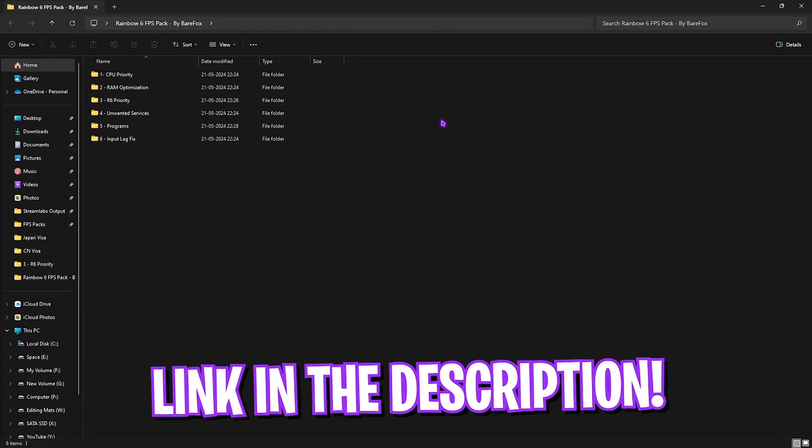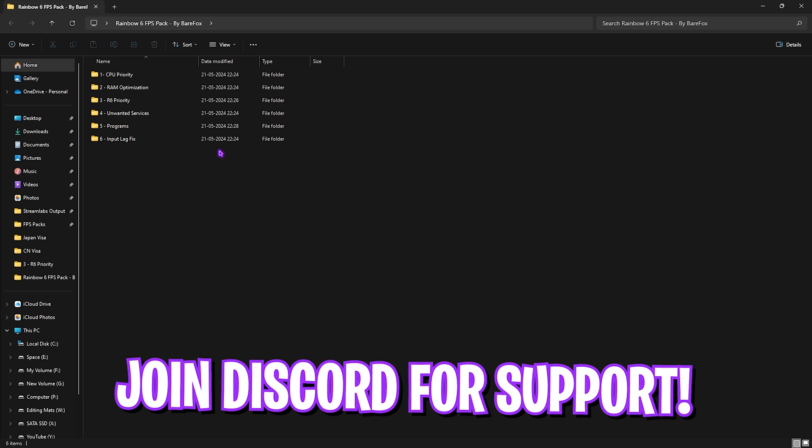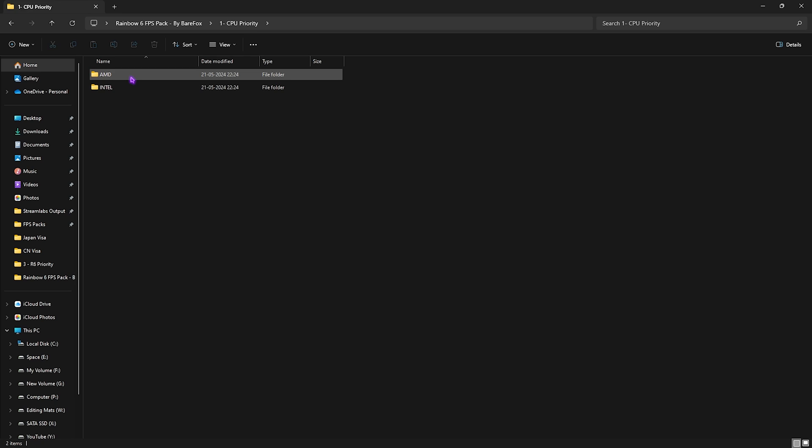The next step is the Rainbow Six FPS Pack — a link will be in the description, or join my Discord for a detailed download tutorial. Inside you'll find six folders. The first is the CPU Priority folder, which contains AMD and Intel CPU subfolders. Double-click and run the one that matches your CPU.